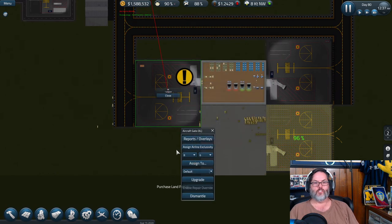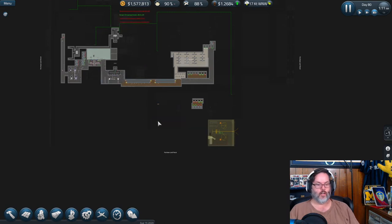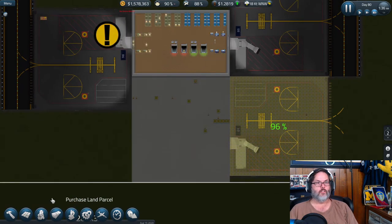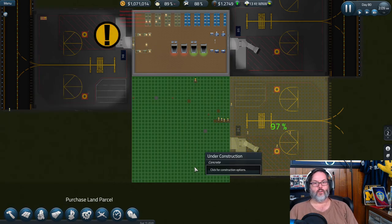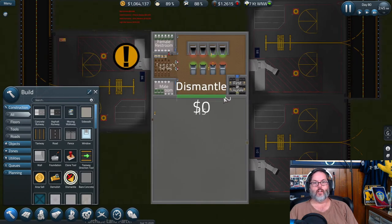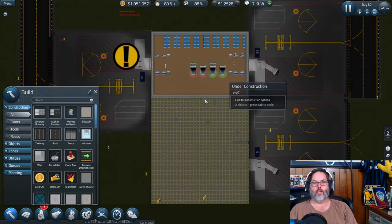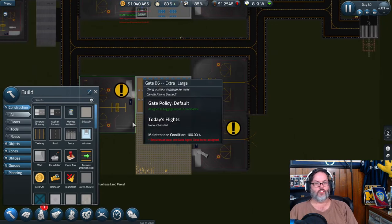I also want to assign this to the ticket area — that's good. Let me add some more foundation up here to finish that section. Now let's dismantle this area here. We don't want to take off the room from the bathroom or the first class lounge, and then tear this wall out.